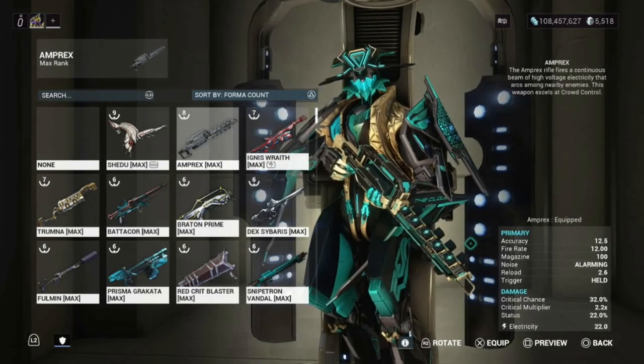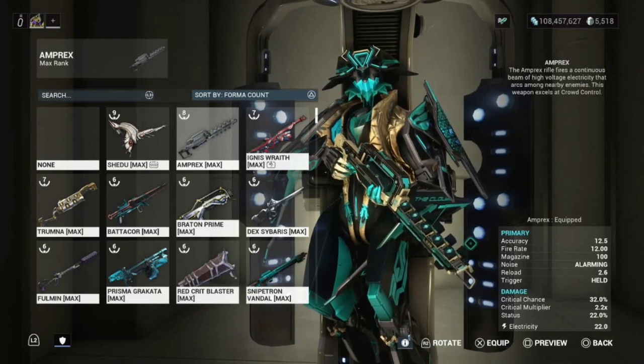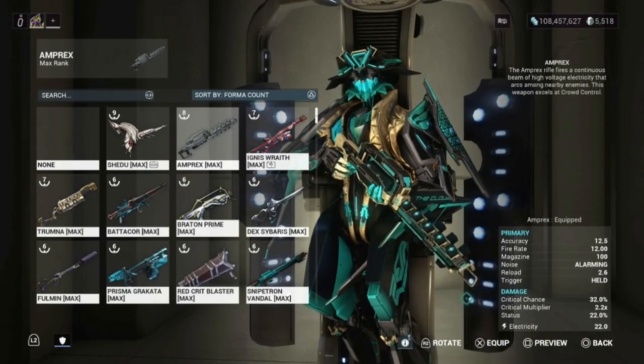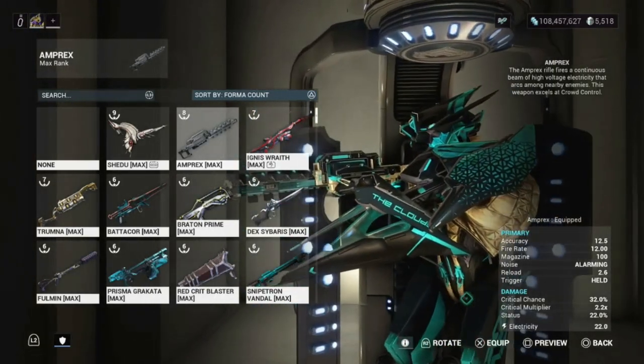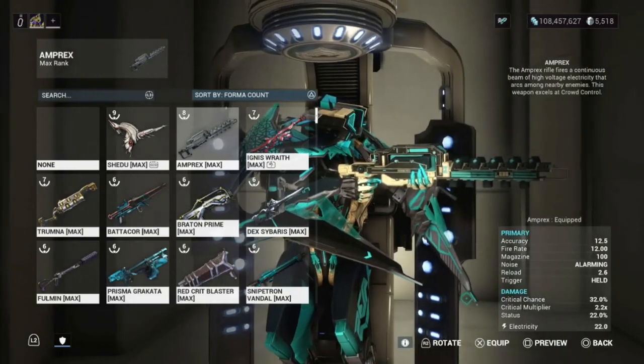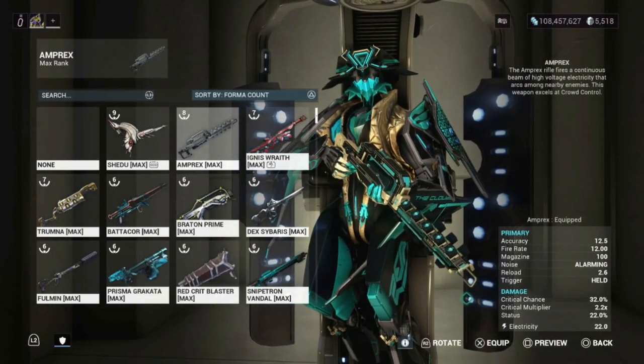Fire rate is 12, reload is 2.6, and magazine of 100. We got critical chance 32% — high crit — critical multiplier 2.2 times, and status 22%, with electricity damage of 22. So you're going to see high crit in this one, because it's going to be a whole lot of crit.